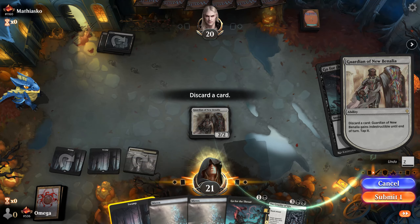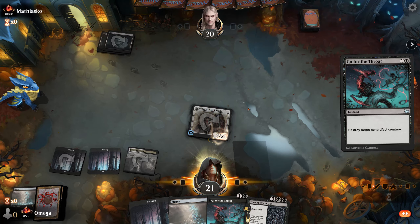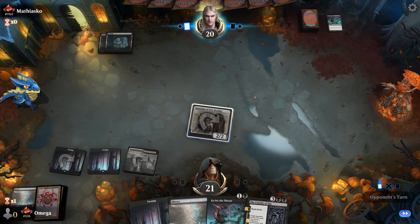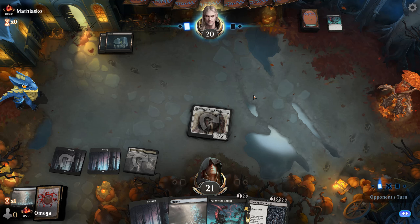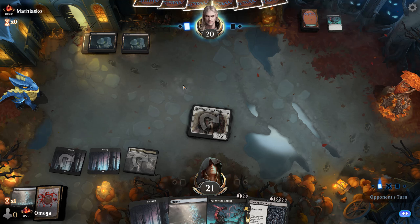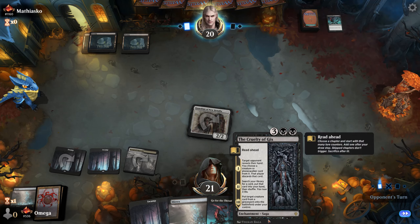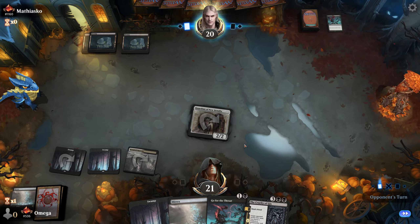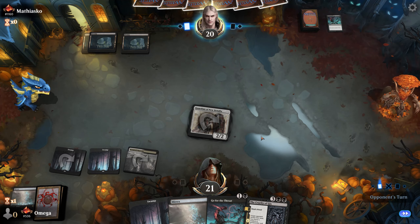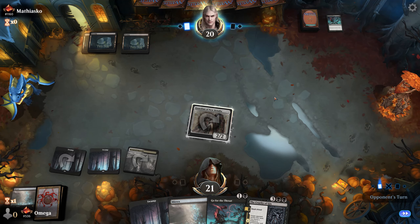Something is definitely going our way. Let's go — we don't need double Mirex, one should be enough. That's why I like Guardian of New Benalia — it's really hard to answer and gets you ahead in tempo. Normally the board would be empty right now — he traded a card and it's still here. At some point you can decide you don't need it, and the fact that you can use Cruelty and still at instant speed discard something is also pretty cool.